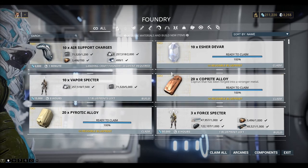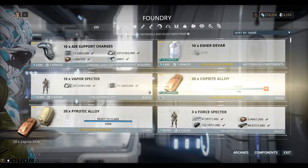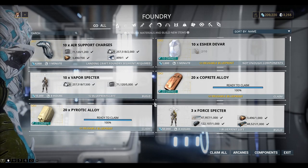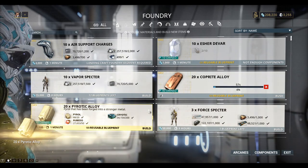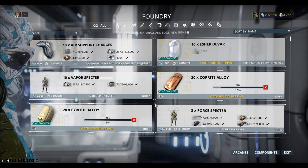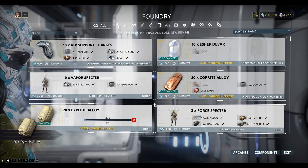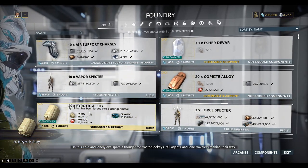They take a minute to build. Build some more Pyrotic Alloy — we have to wait another minute. I'll keep building until I run out of Coprite. I've got a few more Pyrotic Alloys I can build — one more.